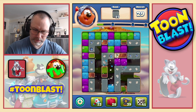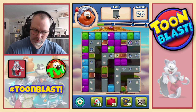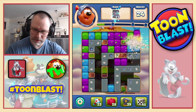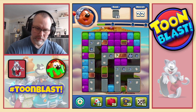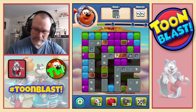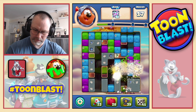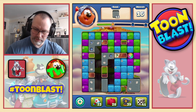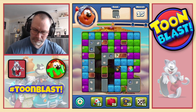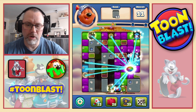Rocket downwards — just doing as much damage as we can. Let's do the bomb, get rid of that one. There is a disco ball, there's a rocket — let's do disco ball rocket combo.